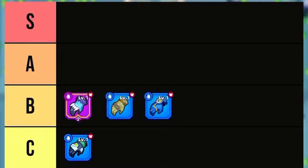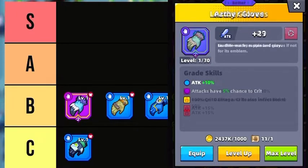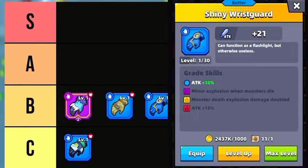In the B tier are Leather Gloves, Army Gloves, and Shiny Wrist Guards. Excellent Leather Gloves increase the chance to crit by 5%, while Epic Leather Gloves increase crit damage by 50%, causing the target to take constant damage over time. Army Gloves increase damage dealt to Elites and Bosses by 20% at excellent grade and 50% at epic — good for daily challenges and chapters with difficult bosses and elites. Shiny Wrist Guards cause a minor explosion when monsters die, with the effect increasing at epic grade — it reminds me of a Poison Damage or Domino Effect, which is really cool.